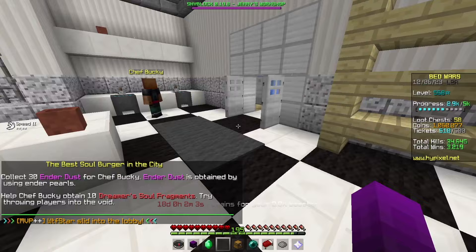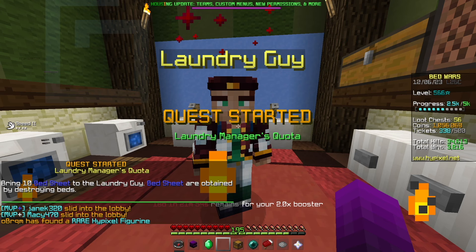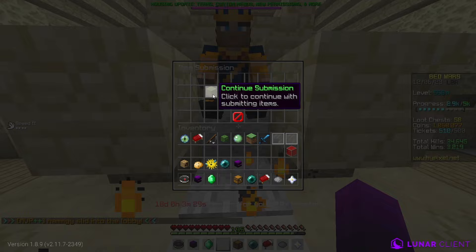Meanwhile in the kitchen, I was able to start another easy quest with Chef Bucky — he needed 30 ender dusts and 10 dreamer soul fragments. I started knocking out a few of the easier items, such as the golden ticket. In order to get a golden ticket, you just need to bring 10 bedsheets to the laundry guy, and he'll give you the ticket in exchange.